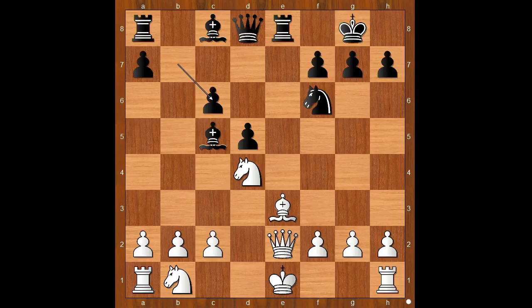White to move. White would love to play knight takes on c6, but this is not a good move. c3 was played. If knight takes on c6, then queen to b6 and black is much better. Back to our game: c3, bishop takes on d4, c takes on d4. Black to move — what is the best move for black in this position?